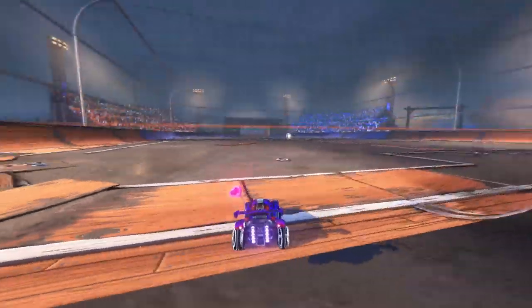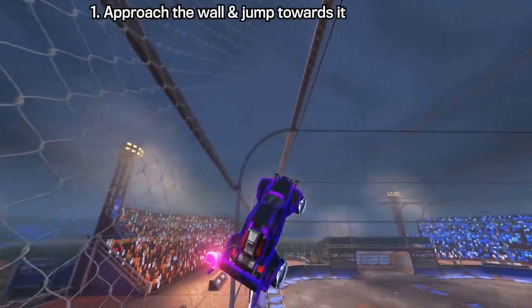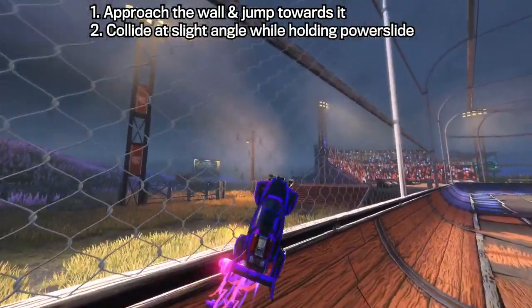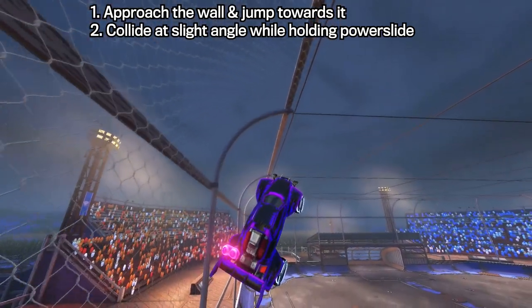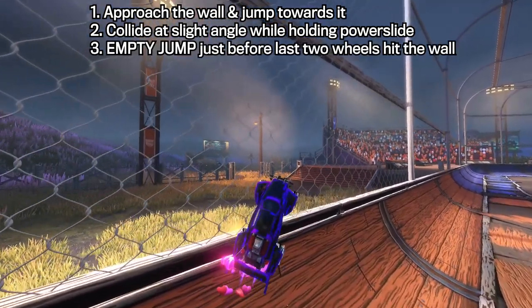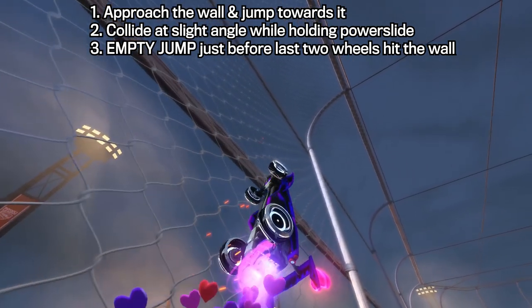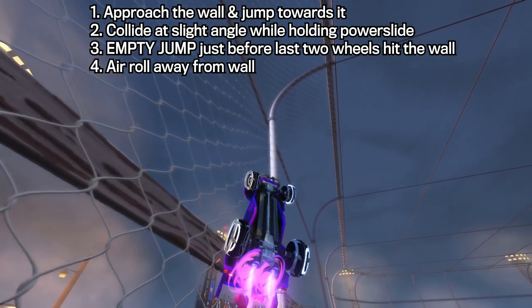We're in a replay so we can take a look at the move. To start, you're going to approach the wall, jump, and collide with it at a slight angle, making sure you're holding powerslide the whole time. Then as you collide with the wall, you'll jump again. The second jump is going to be an empty jump, meaning you're not holding any direction when you jump. Finally, after your second jump, you'll air roll with your momentum — in my case, air rolling to the right, away from the wall, so you don't stick to it.